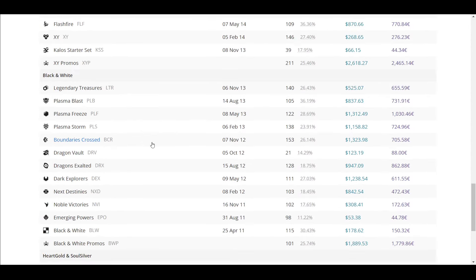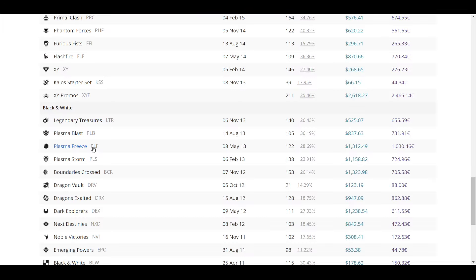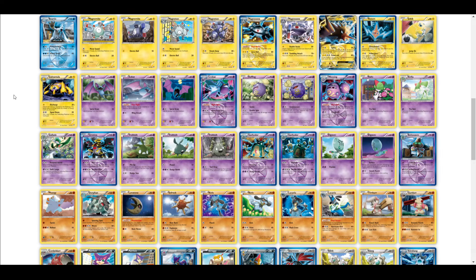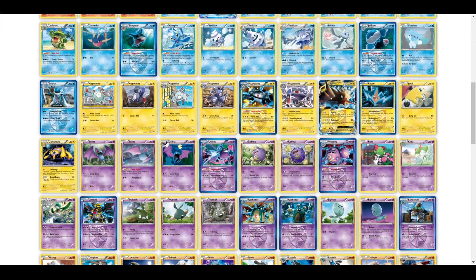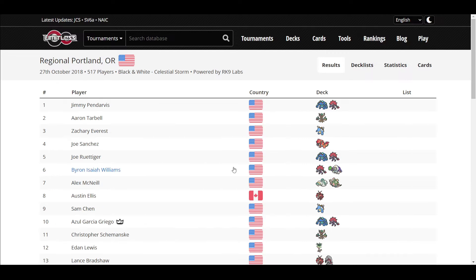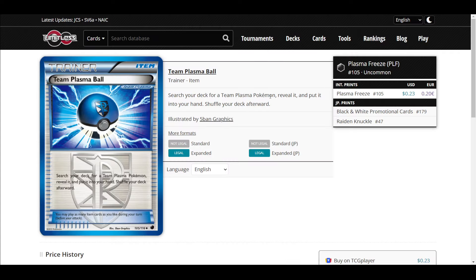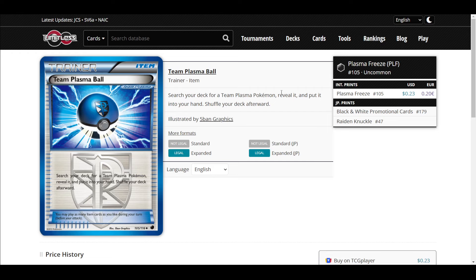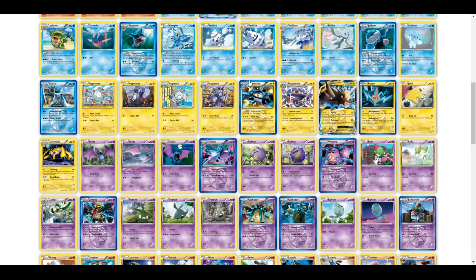Now let's look at Team Plasma Ball. The Plasma sets were Plasma Storm, Plasma Freeze, and Plasma Blast. Team Plasma Ball says: search your deck for a Team Plasma Pokemon, reveal it, and put it into your hand, then shuffle your deck. That's what most ball cards do — they search for Pokemon.